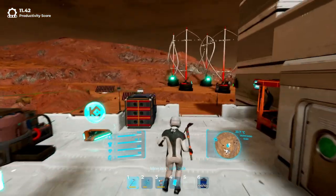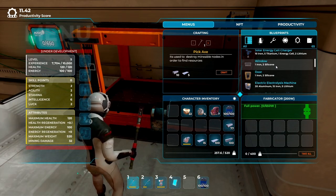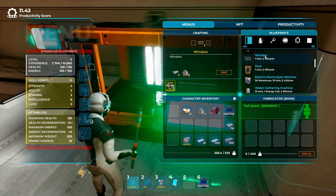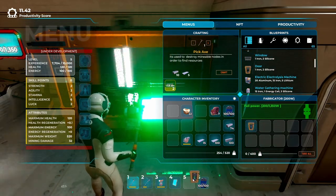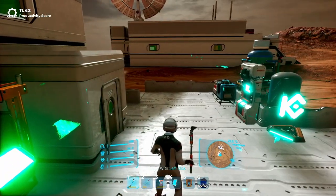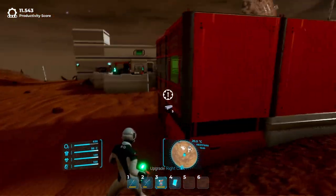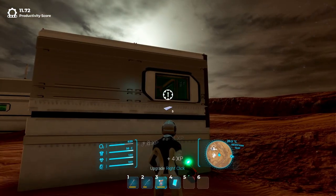Windows and doors are made on the fabricator, which is used to make all useful equipment in the game. Production works the same as cosmetic equipment — have the required materials, fabricate, and wait a few seconds. You put the manufactured items into inventory and place them where you want. Each part of the building can be upgraded three times. The first upgrade, covering the walls, has an effect on the oxygen generator; the other upgrades are cosmetic only.